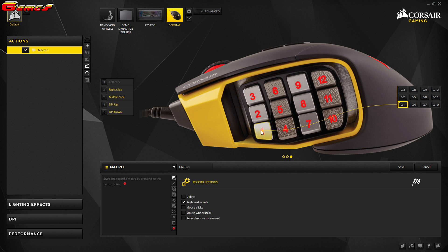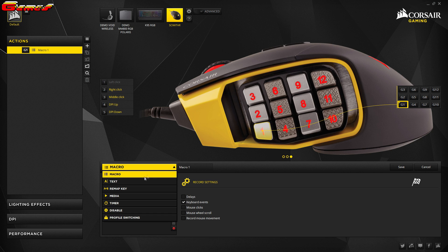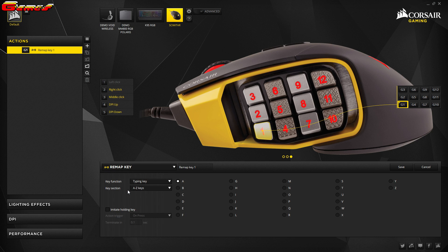In the drop down box that says macro, click onto it and select the option 'AB remap key.' Then in the first smaller drop down box below, select keystroke. Highlight the empty keystroke box by left clicking on it and type in the number 1, or whatever your preference is. Then to the right of the remap key drop down box, simply name the setting — in my case I've called it 'button 1.'